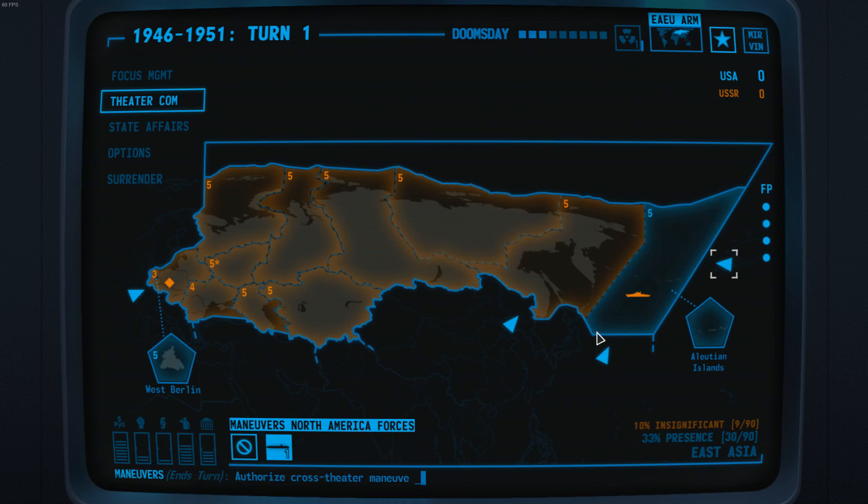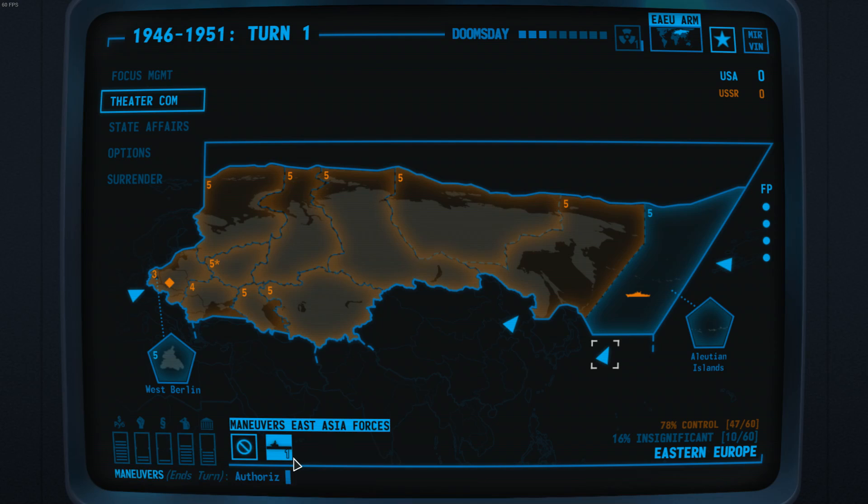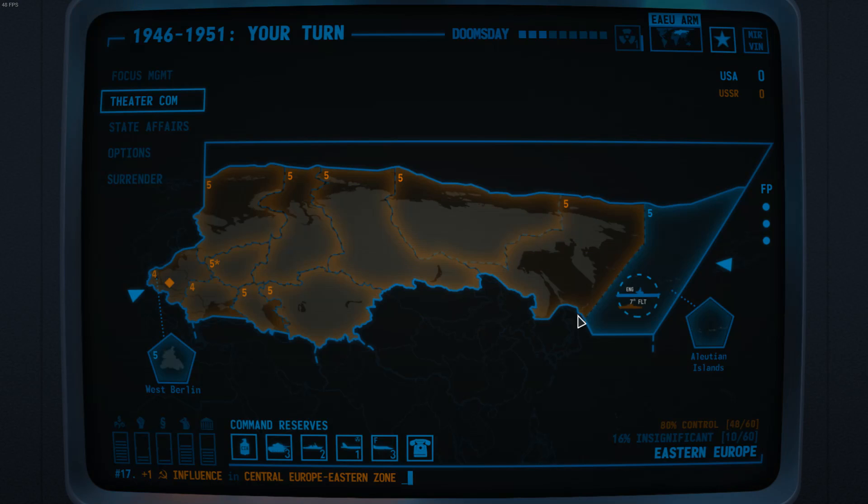We know they have a surface fleet in this theatre. It's a bit of a rock-paper-scissors system: surface fleets beat submarines, submarines beat carriers, and carriers beat surface fleets. My plan is to get rid of the surface fleet and sustain our control of the Aleutian Islands, because it isolates the USSR. If we have that, they have to go through the Mediterranean or the Indian Ocean to get their fleets into the high seas. So we're going to move the carrier in. This action pushed their surface fleet back into the Eastern Siberian coast.